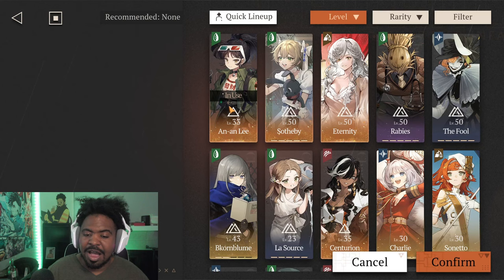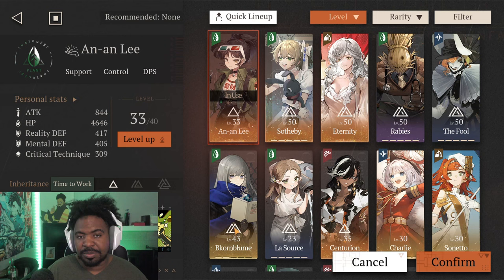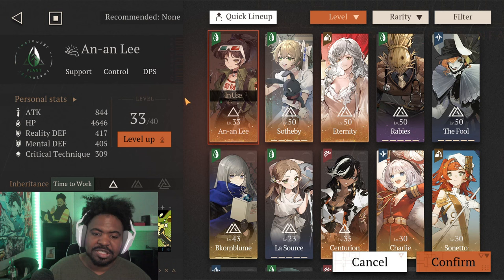If you want her to go with damage, remember she is a reality damage character. Pairing Anan Lee with Bikyorn Bloom together is going to be huge — Anan Lee will buff Bikyorn Bloom's really good single target damage, and Bikyorn Bloom will allow Anan Lee to do more damage with her mass debuff. You can use characters like Tennant or a regular healer to round out the team. Overall, Anan Lee is a generally solid support and always a solid option for most DPS.